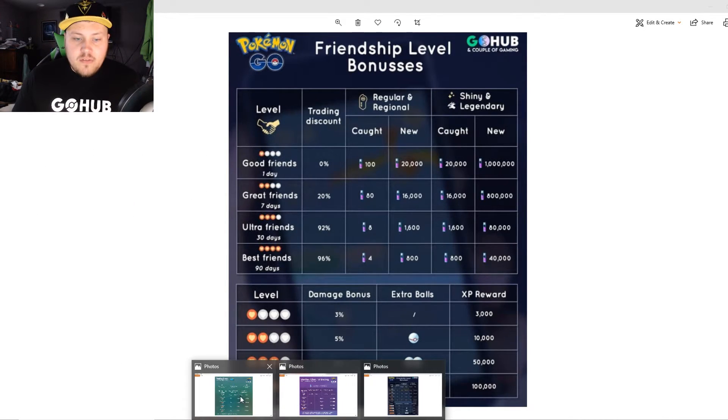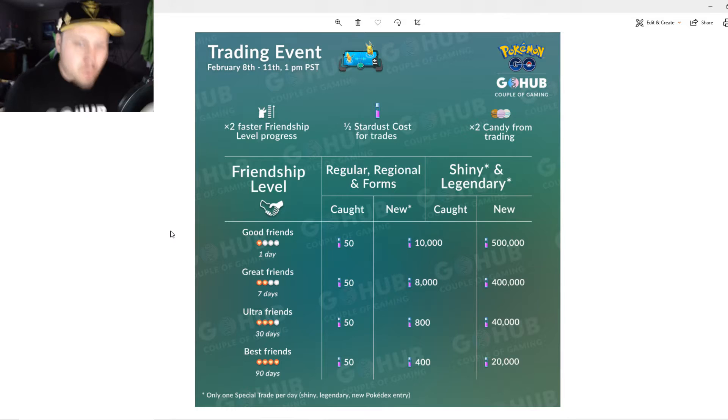Now let's move on to one of the other events we had: 50% off stardust with 2x faster friendship leveling. If you remember, this was in February 8th to 11th, 2019. With Good Friends, if it's a regular or regional Pokemon you both caught, it's only 50 stardust. If it's new for one of you, 10,000. For shiny and legendary you both have, 10,000, but if it was new to one of you, it was 500,000.